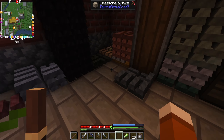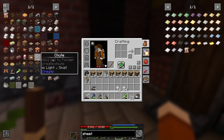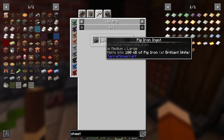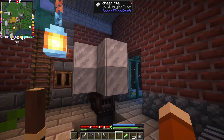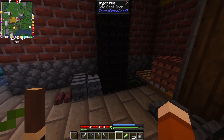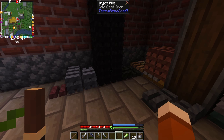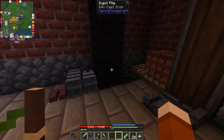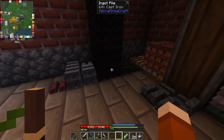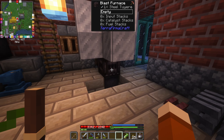I need to make 80 more black steel. Each black steel requires one pig iron, which means I have to fire it in here to turn into pig iron. I need 80 black steel, which means I need 80 pig iron. Then I need 40 additional steel, which means another 20 pig iron to turn into steel. So I need to make 120 pig iron in total, which means I need to run this 120 divided by 8 — that's 15 times. Yeah, this is gonna be fun.